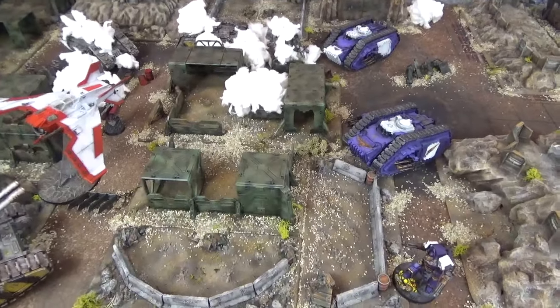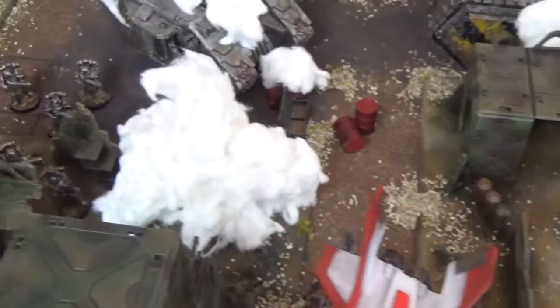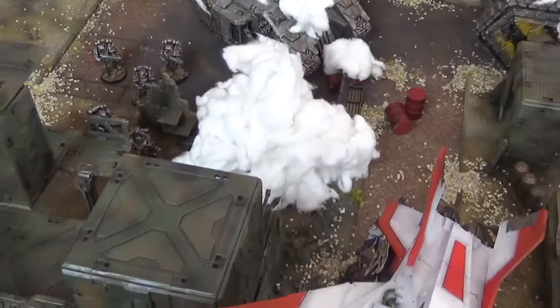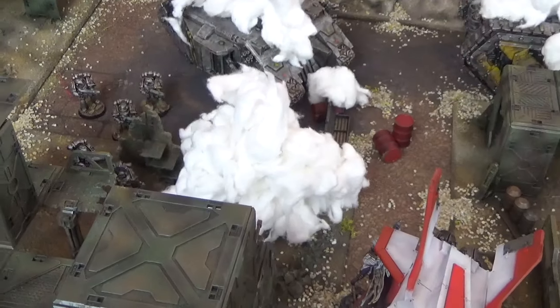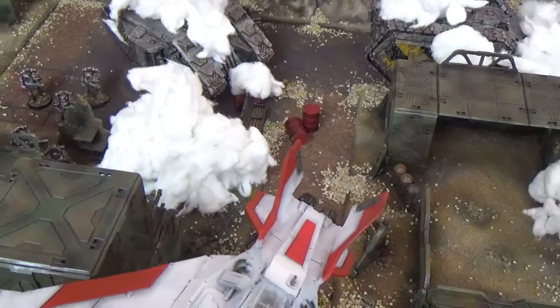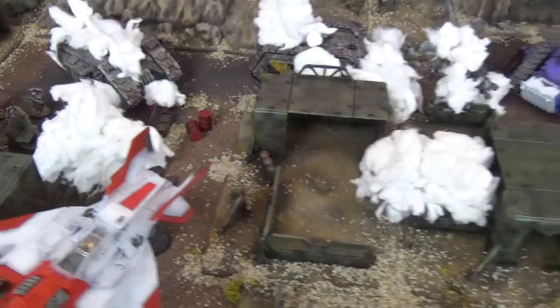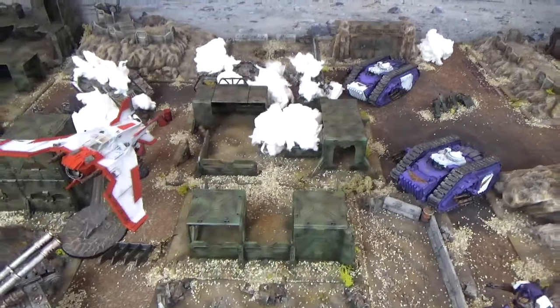End of Emperor's Children assault phase Turn 5 and as Fulgrim tried to reach the Iron Warriors through the ruins of the bunker, one Iron Warrior managed to wound him with a blast from his Plasma Gun, and Fulgrim has failed the charge. So the Iron Warriors survive for another turn. Let's see what they can do going into Iron Warriors Turn 5.